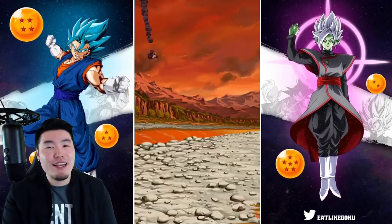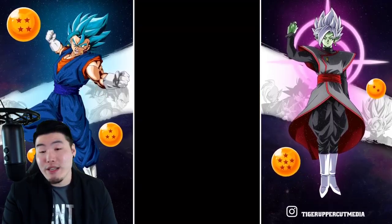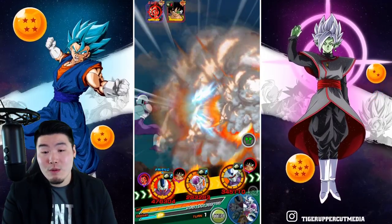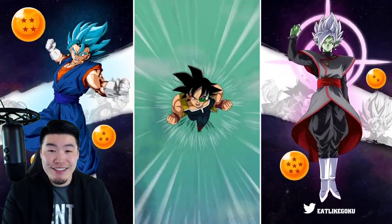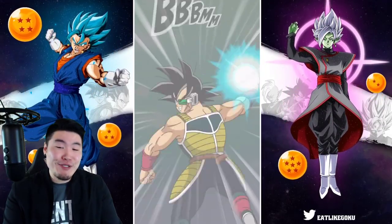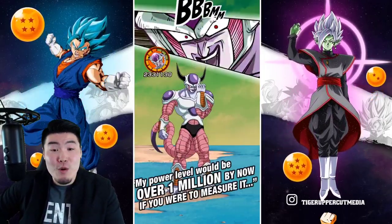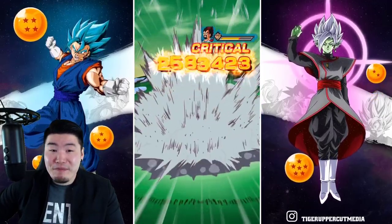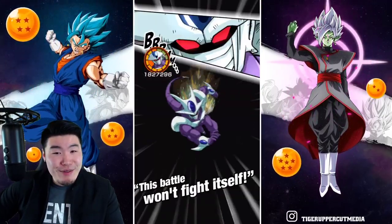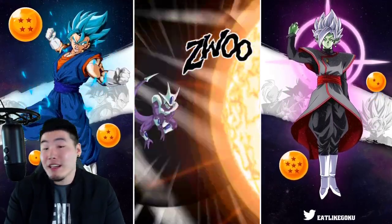King Vegeta should be dead after these two — or three attacks rather. We did a lot less damage than I thought we would. We're getting supered. 118 — I can live with that. We got a nice crit there too, and this should do it. We might get an additional super too.